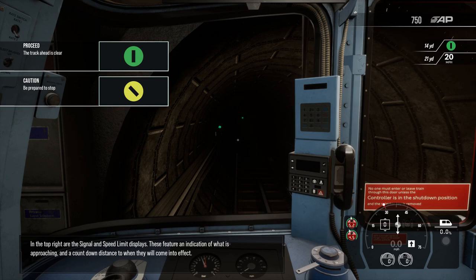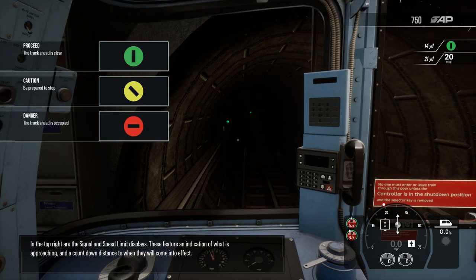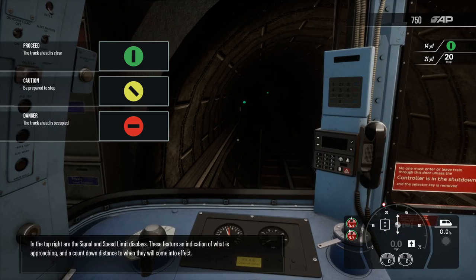In the top right are the signal and speed limit displays. These feature an indication of what is approaching and countdown distance to when they will come into effect.